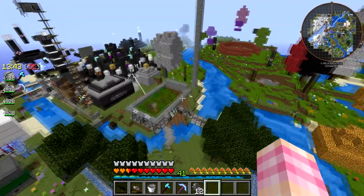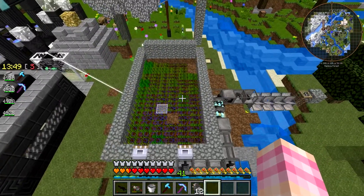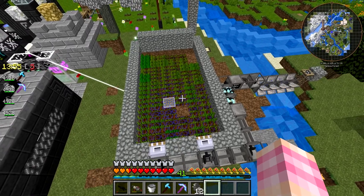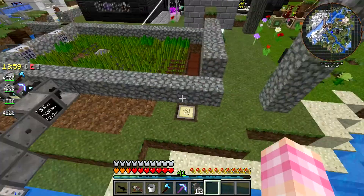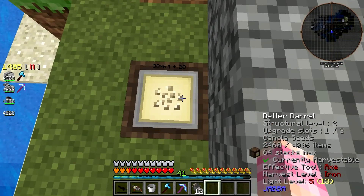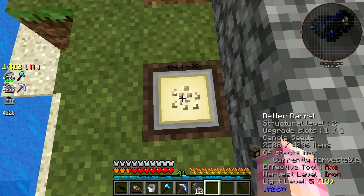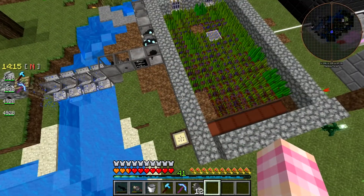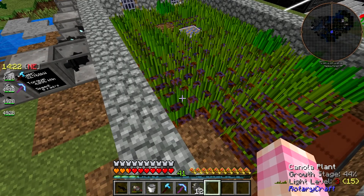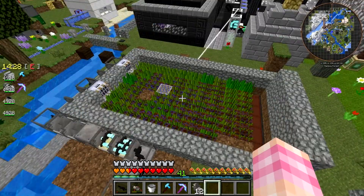If you recall previously, we went ahead and made ourselves a little canola farm. Although for some reason bits of it have been breaking — I'm not really sure why. We've currently got 38 stacks, so we got 2,460 canola seeds, or 2,588. I don't know how much of that actually came from here. Now obviously, if we wanted to get more canola faster, we'd need to breed some better canola plants using agrocraft, which is something we can do.